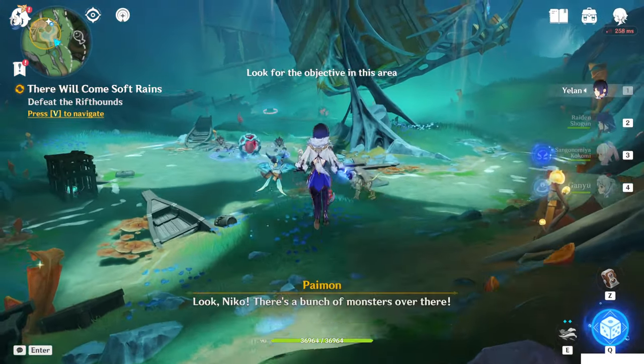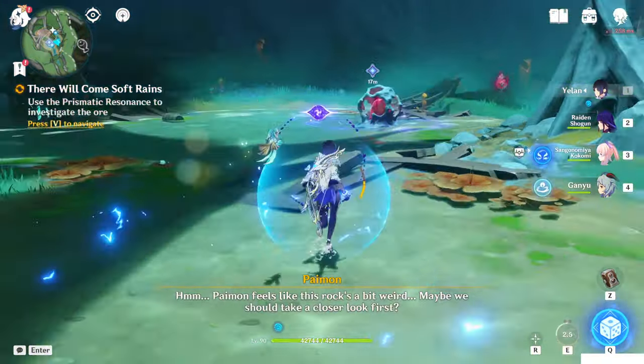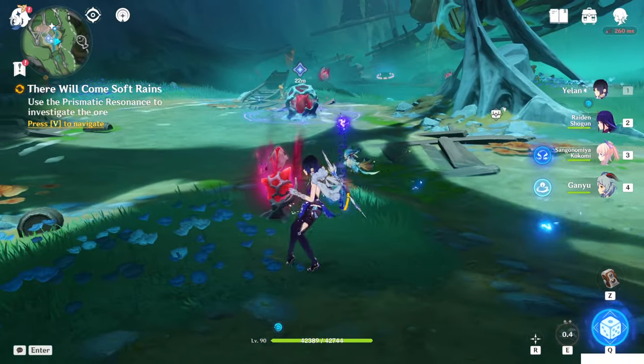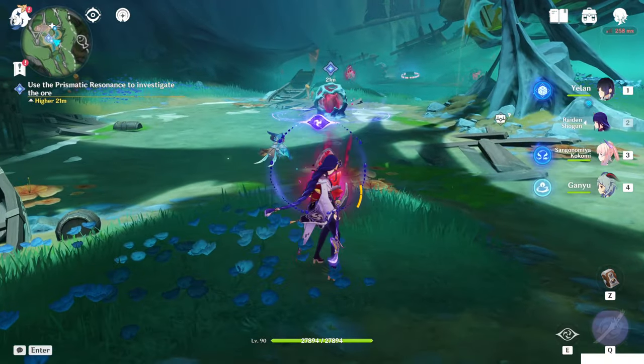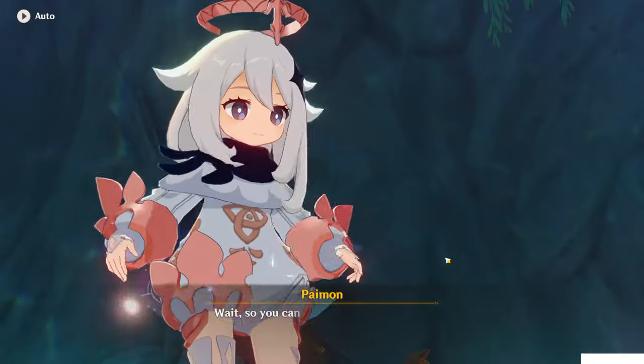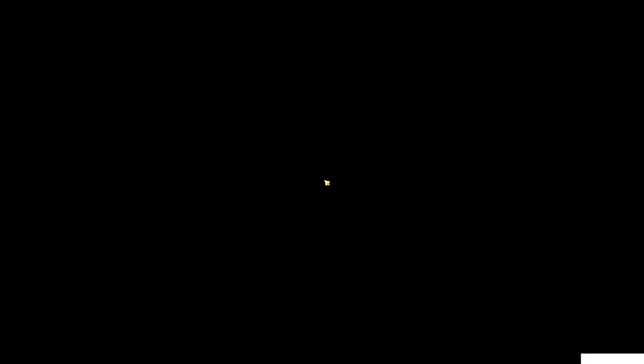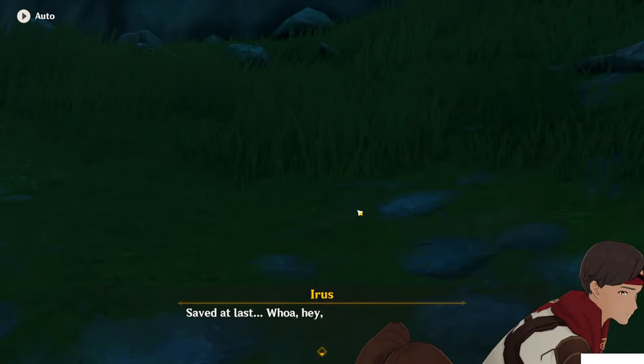We'll find a lot of rift hounds, so let's defeat them. We need to destroy that thingy in the center — and it's destroyed. This time we saved the Virda. Time to fight, let's go. After you've killed them, we can keep progress.